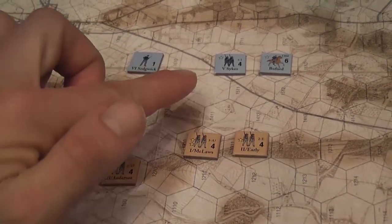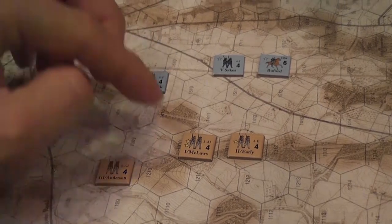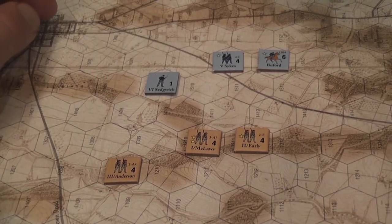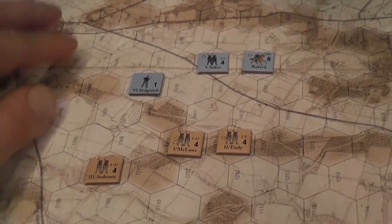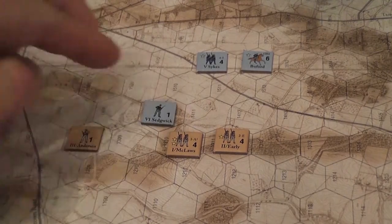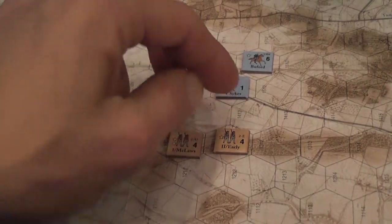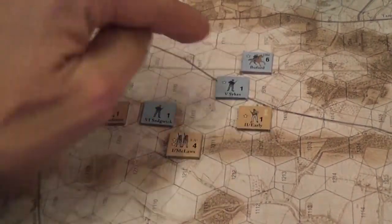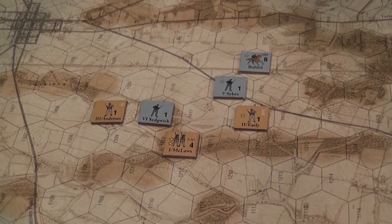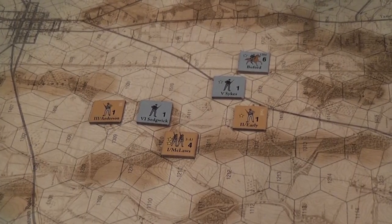Players alternate moving, with units moving up to their full movement allowance. Roads facilitate movement, and when you enter a zone of influence of an opponent, you flip to battle formation. Players keep alternating moves — moving one unit, then another — back and forth. The phase continues until players either pass or all units are locked in zones of control and cannot move.